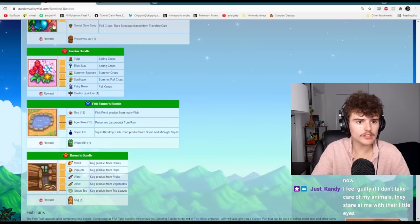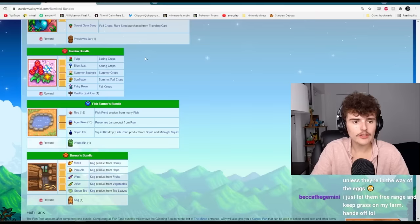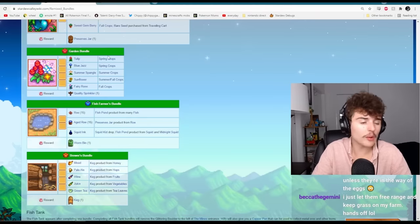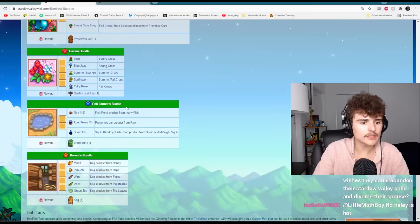The garden bundle doesn't seem too hard at all. You get tulips and jazzes. The only difficult thing is that two of these have to be from spring, and it's always harder to get things in spring because it's the first season and it's hard to get on your feet — but this is still pretty easy, like top of very easy.